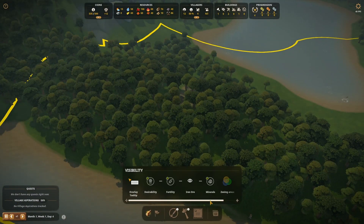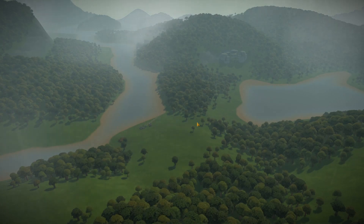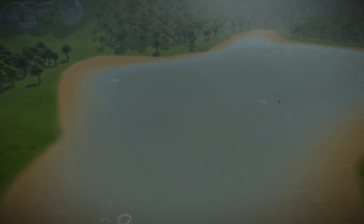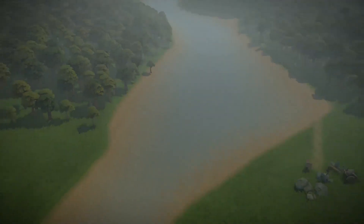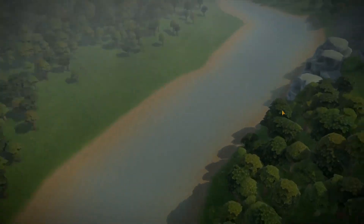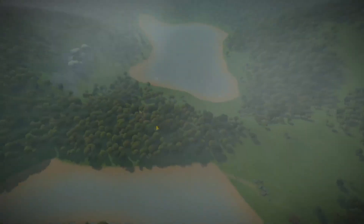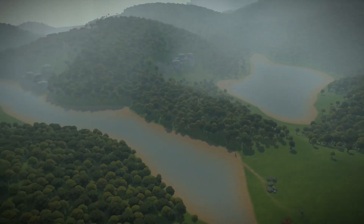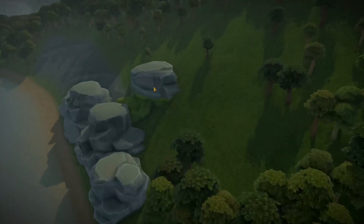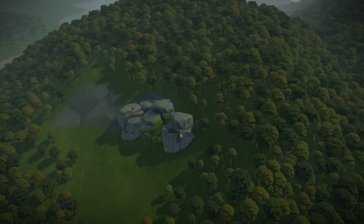I'm going to turn off the territory boundaries and take a look around to think about what we're going to do. We're going to have this tightly compacted original village right here — very shallow shoreline on both sides so we're obviously going to have some fishing going on. We have fish in the lake which is good. I don't immediately see fish in the river so nothing nearby anyway. From a fishing perspective we're going to need to stick with the lake, which is fine.